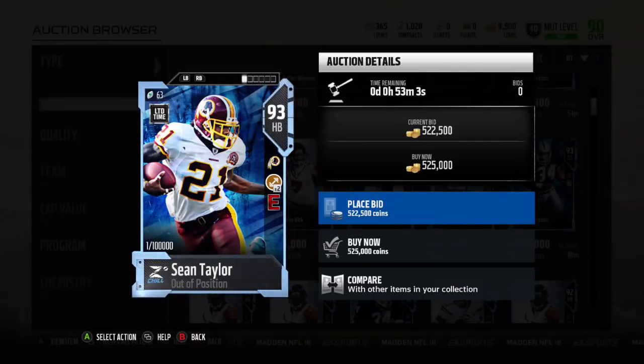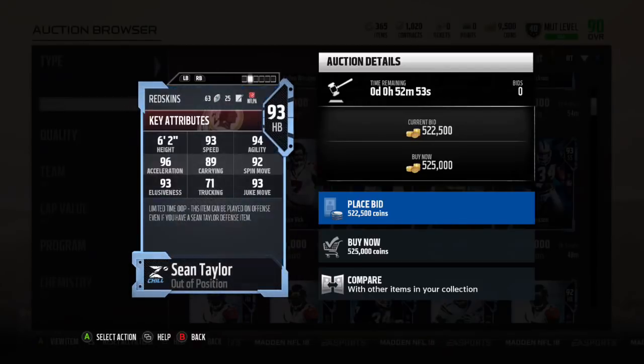We have way too many halfbacks though, that's the only problem. Even in this promo we have like what, we have Vick, we have Lawrence Taylor — who else is halfback? I don't even know who else is halfback. But 93 speed, which is very very good. 94 agility, 96 acceleration, 89 carrying — so-so. Juke move 92, really good. Elusiveness 93, 93 juke move.